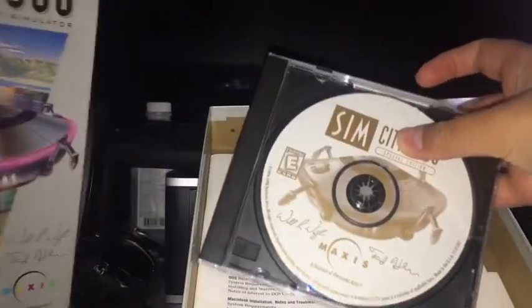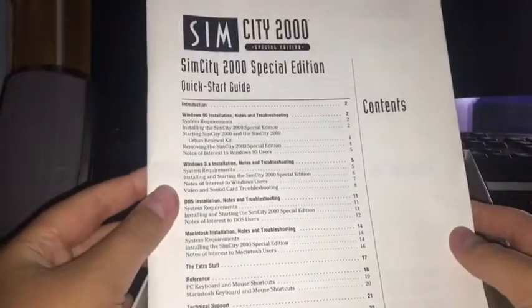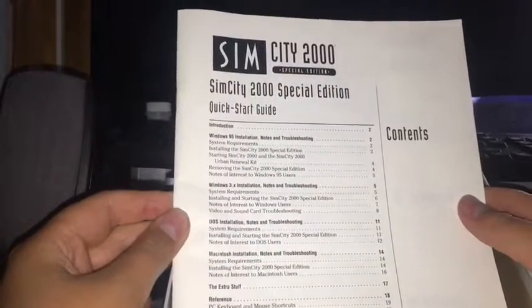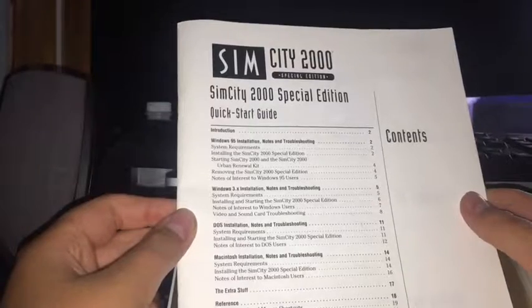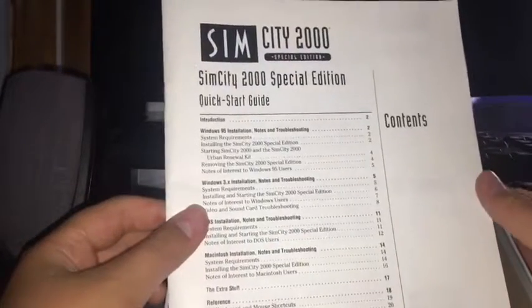So it comes with the game, of course, and instructions. And a Windows 95 Installer, Windows 3X Installer, DOS Installer, Macintosh Installer, reference, press, keyboard and mouse shortcuts. Technical support, warranty information, toolbars.